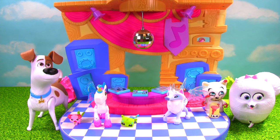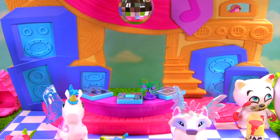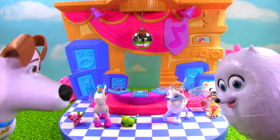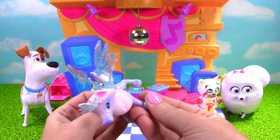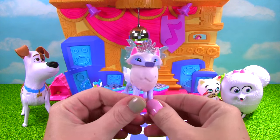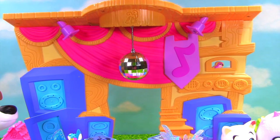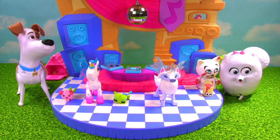Dance party time! Woo! That was awesome! Check this out guys — we have our Arctic Fox looking so cool with these glittery translucent wings! Look at that face! This one is incredible looking! And this set has a disco ball, ginormous speakers back there, there's a record player, the button we hit to get the party started, and this awesome checkered dance floor!